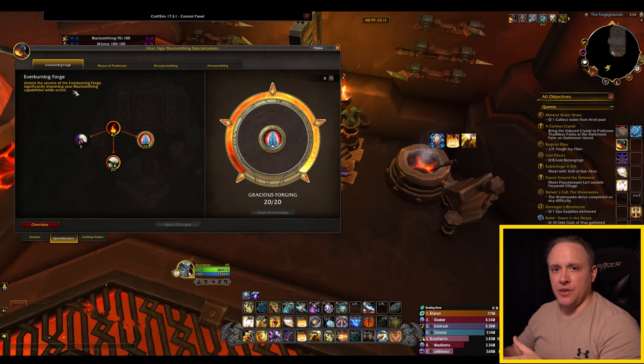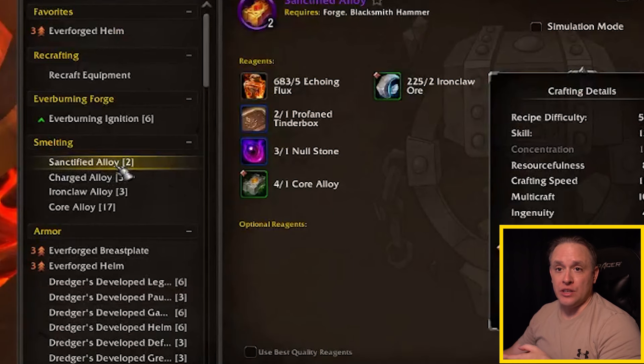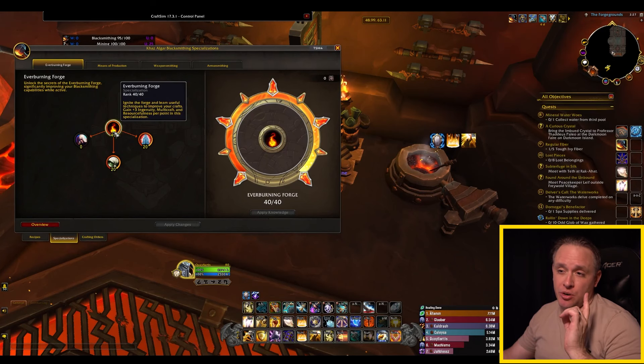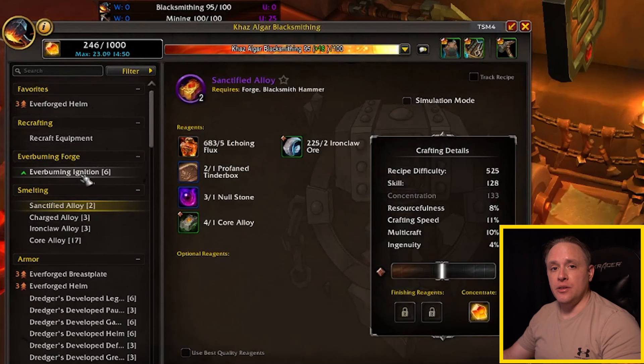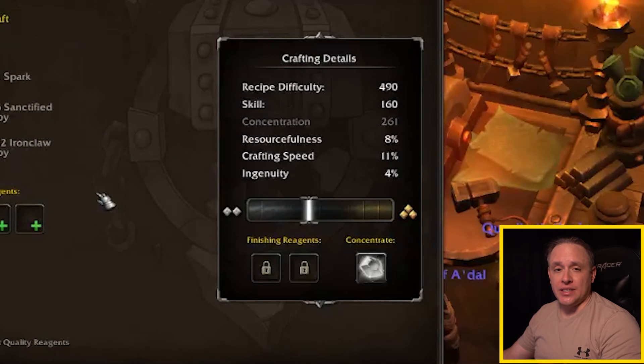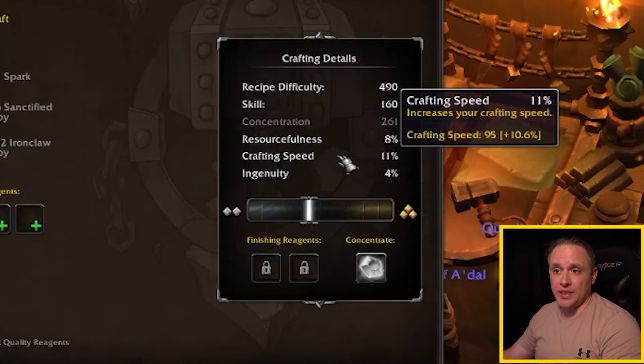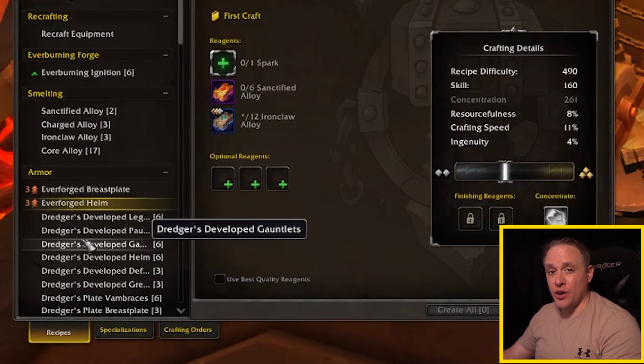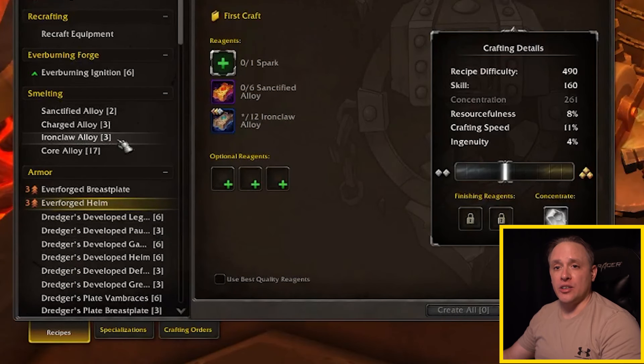I have done a video specifically talking about the Ever-Burning Forge because it came off a little confusing to people, but we're going to recap it quickly. If you're looking into making consumable items, like all the different alloys you can make, Ever-Burning Forge might be the specialization you want. When you put knowledge points into it, you learn how to make an Ever-Burning Ignition, which increases your resourcefulness, crafting speed, and ingenuity whenever you're crafting items — including weapons, armor, and consumables.